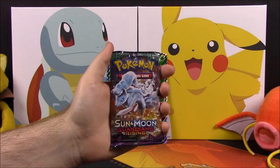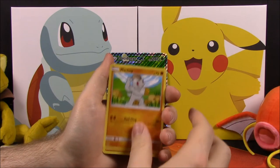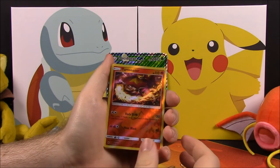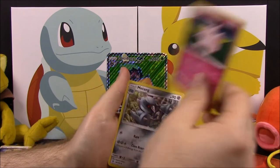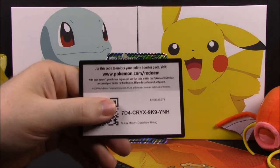Our last pack is another Sun and Moon Guardians Rising. Out of this we have a Trubbish, Machop, Rockruff, Beldum, Wailmer, a Turtonator Reverse Holo, a Gothitelle as our rare, Fighting Energy, Gliscor, Clefable, and Metang as our last card. And the code.